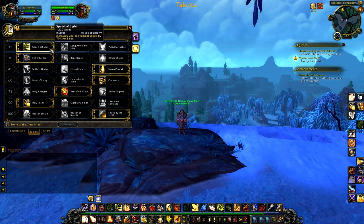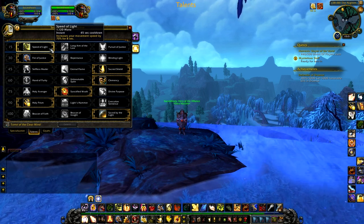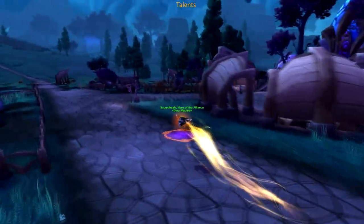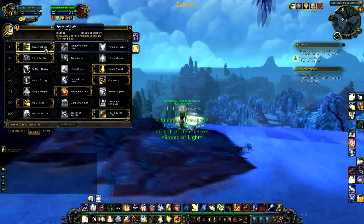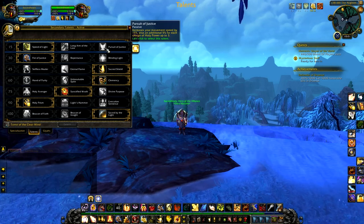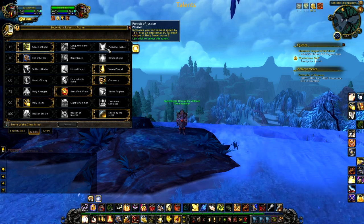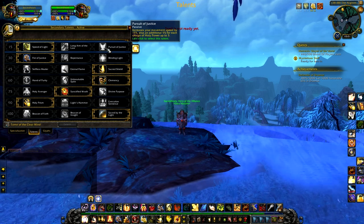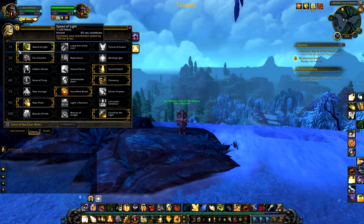For the level 15 row, Speed of Light is definitely your go-to. It synergizes so well with Hand of Freedom. The current meta has a lot of melee DPS simply sitting on healers and training them into the ground, and being able to run free at 70% movement speed literally changes games. A few Holy Paladins take Pursuit of Justice and never spend Holy Power, passively moving at 30% movement speed — I don't recommend that because 30% usually isn't enough. Speed of Light tops it in every category — it's off the GCD and usable while silenced.